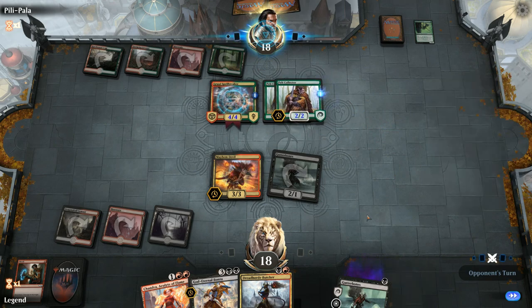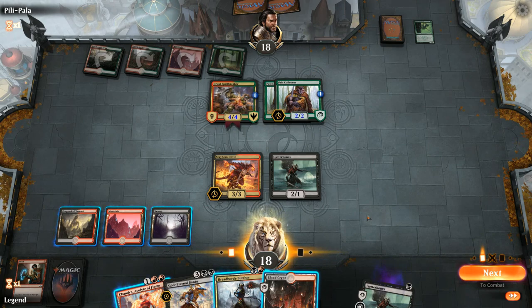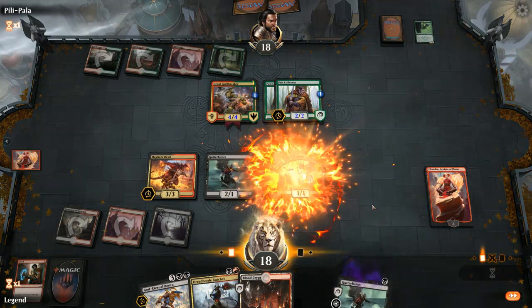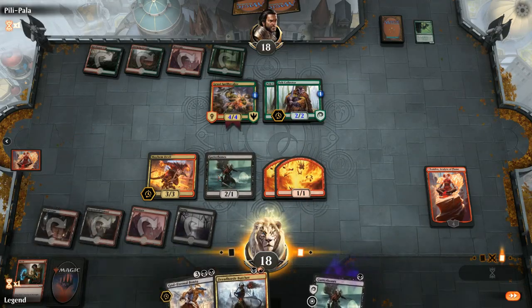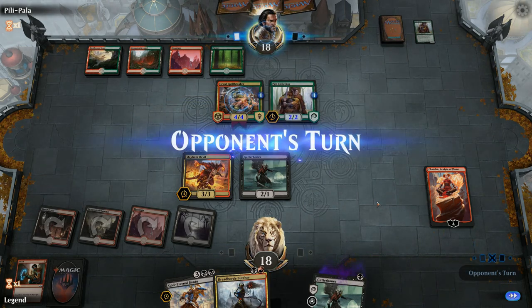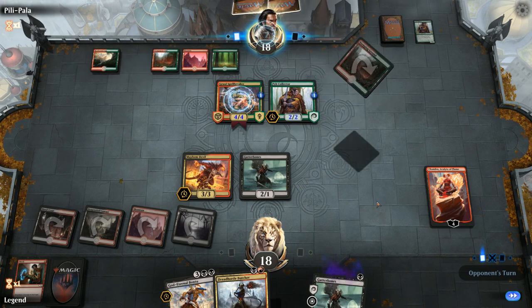A 4/4 Spellbreaker comes down. Chandra plus Devil can take out one Pelt Collector, but Chandra is also threatened by the Spellbreaker on the way back — though we could double-block it and still kill it, so we like Chandra here. Opponent doesn't attack. We have Bontu in hand which plays great with Mayhem Devil too — that's going to be a key piece.